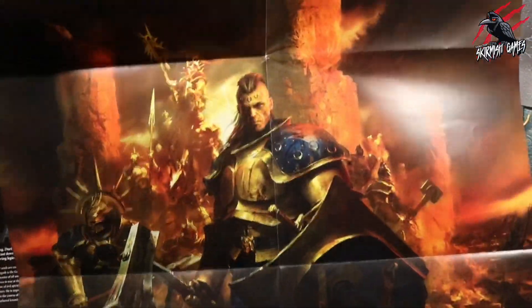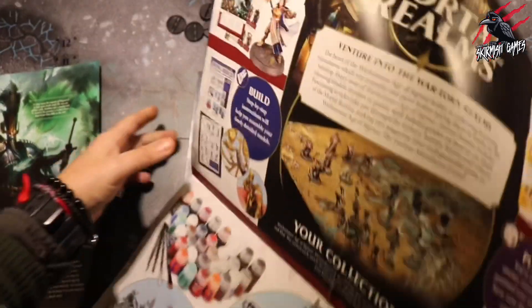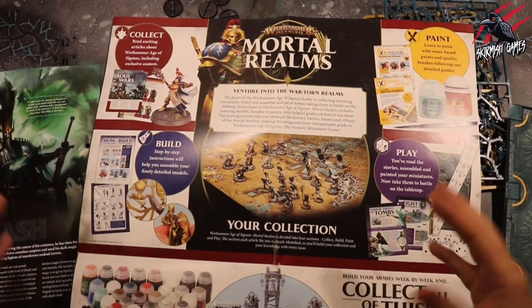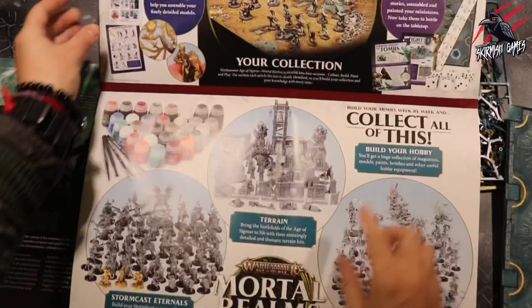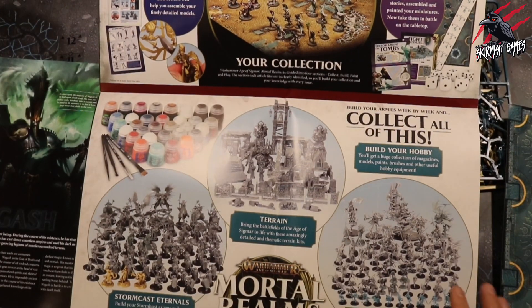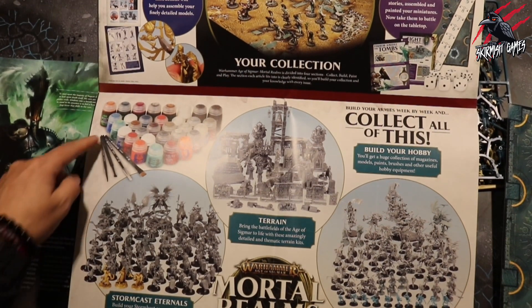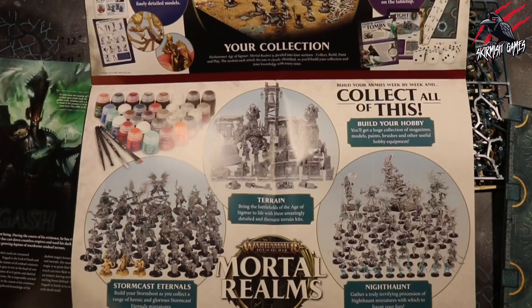You get a huge poster — that's crazy. On the back you get to see everything that's going to come: the idea of the Mortal Realm subscription, what it's all about. It shows you all the terrain that's going to come, all the Night Haunt and the Stormcast Eternals. You also get all the paints and brushes and everything, so it's really cool — there's a lot coming over the next weeks.